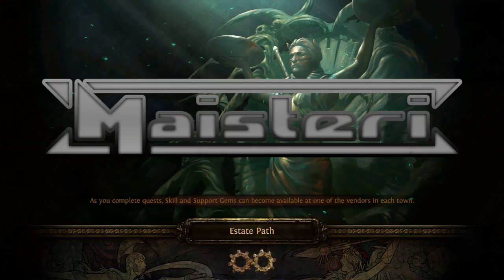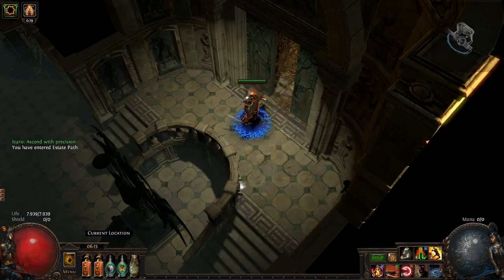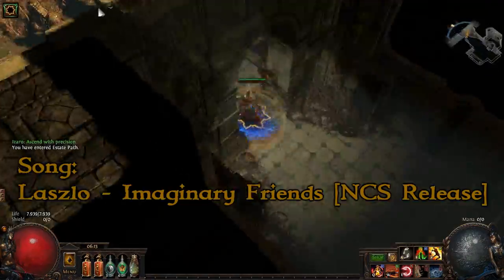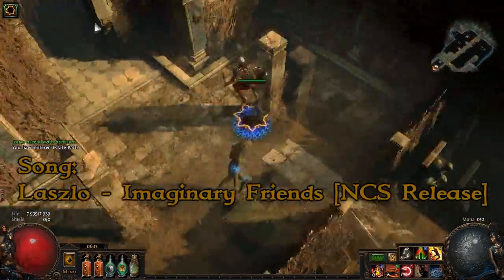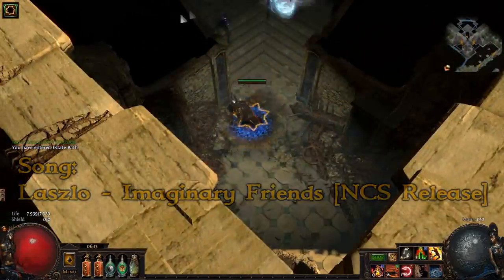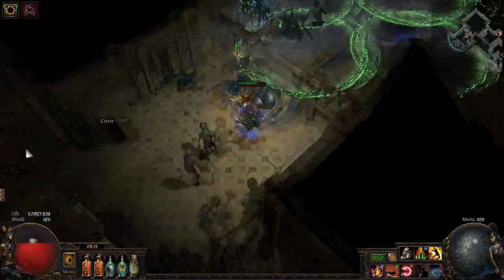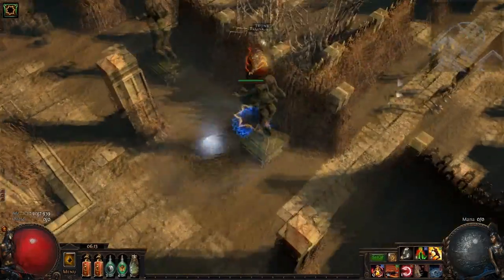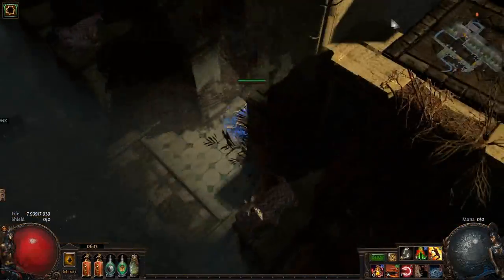Hello everyone! I've decided to make a video about getting the maximum amount of keys and enchants from a Labyrinth as possible on Path of Exile. I've decided to make this video because I know there's a lot of people that still don't know how to get all of them and run the Labyrinth quite regularly, especially the Dark Shrine ones. I will try to make this video as short as possible and get straight into how to get all of them.